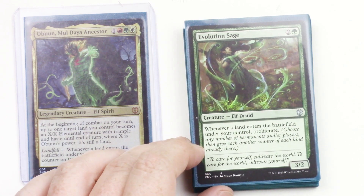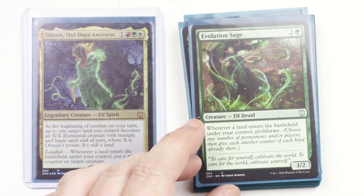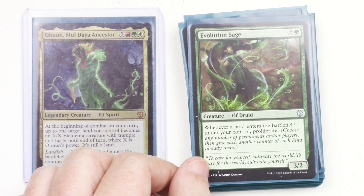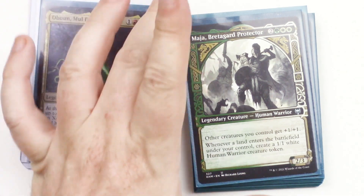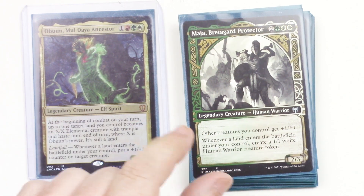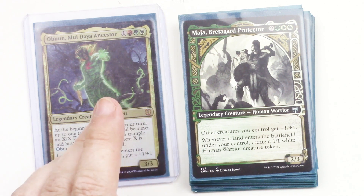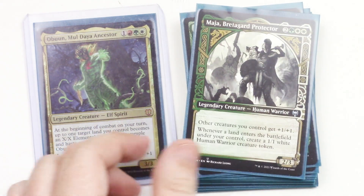Evolution Sage is a 3/2 — when a land enters the battlefield under your control, proliferate. Proliferate means you choose any number of permanents and/or players, then give each another counter of each kind already there. It works on poison counters, charge counters, +1/+1 counters — any kind of counter on any permanent or player. Here's Maja, Brett Guard Protector. Originally she was actually the commander of this deck, but I expanded it to include red. She gives other creatures I control +1/+1, and whenever a land enters the battlefield under my control, create a 1/1 human warrior creature token.